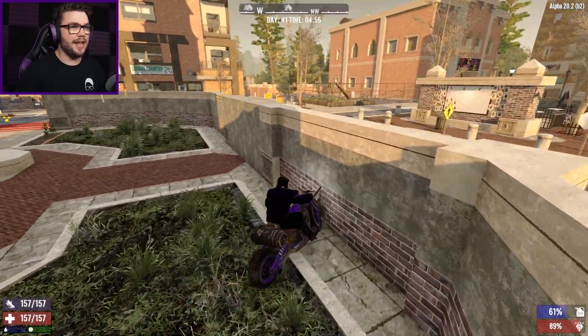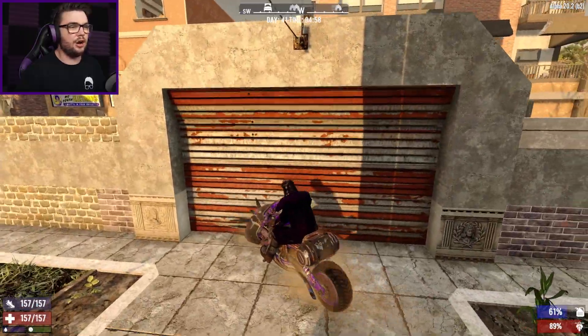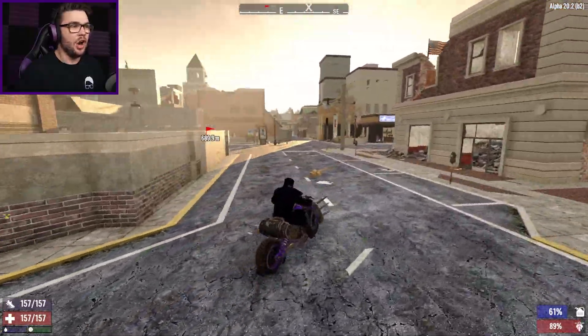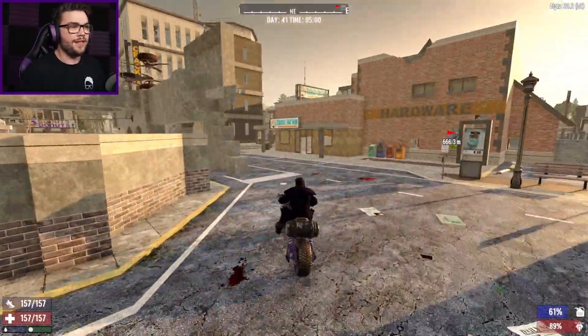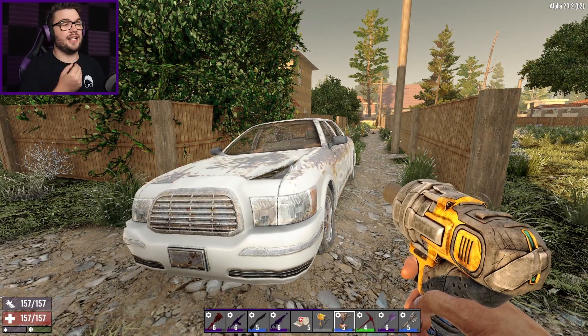Quicker to jump on the bike and head out — don't want to take the gyro to go break down cars. Let's go find some cars to break down. I need one radiator. I'm just going to rock on through the suburbs and grab whatever cars I can.